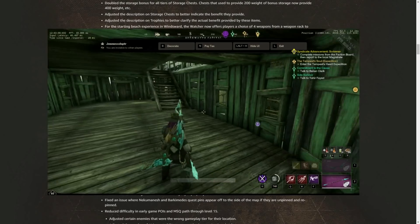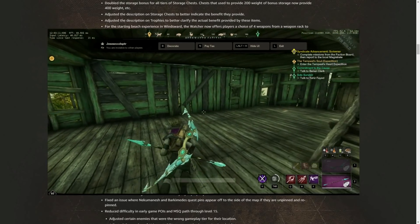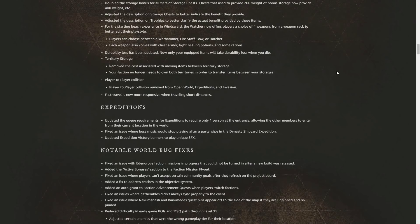A cool change everyone will like is the ability to open your inventory and organize, salvage, or do whatever while running — thank god. They also changed how equipment swapping works in combat. You will no longer be able to change equipment while in combat at all. Before, you couldn't change it while skills were on cooldown, but now it is across the board.